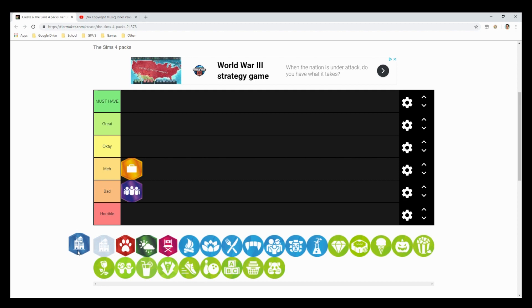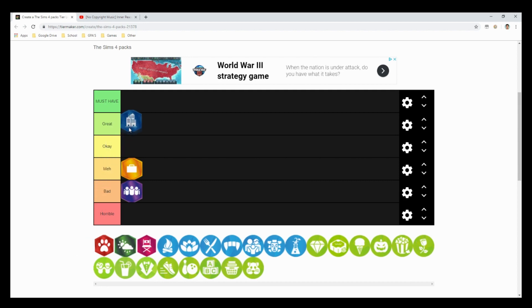The next expansion pack is The Sims 4 City Living, which I'll put at a great. I use this pack almost every time I play. The festivals and San Myshuno are amazing — even with Seasons, San Myshuno looks even better. I really like living in apartments, and this pack gave us apartments in the game. I would definitely recommend it if you're looking to get an expansion pack.